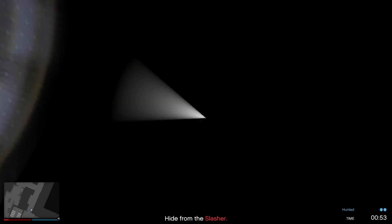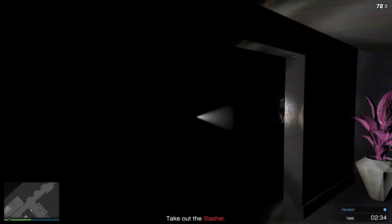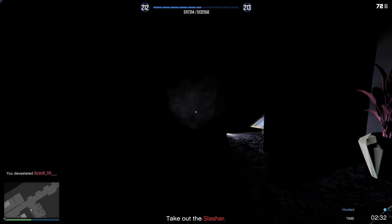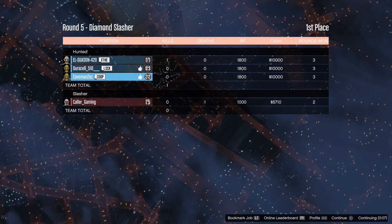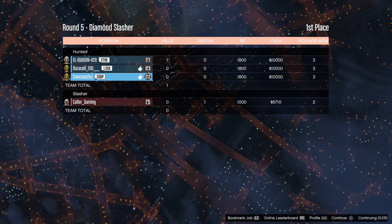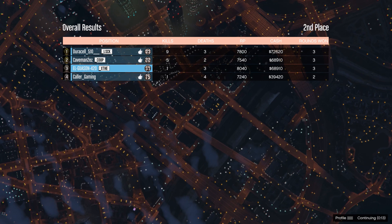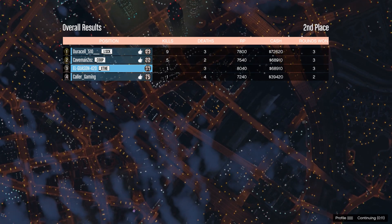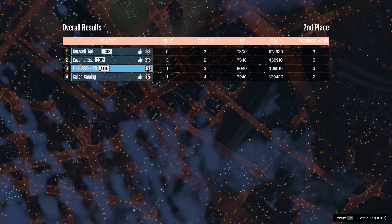You have a flashlight and can kill them with it, but it's not easy — you're better off hiding and only attacking if necessary. If you hide long enough, it switches and you get guns to try to kill the slasher. The mode is in complete darkness, but the controller vibrates when the slasher is nearby. Payout is 10k for a win, 5.7k for a loss. Three rounds took about 25 minutes with a 72k payout for winning — really good.